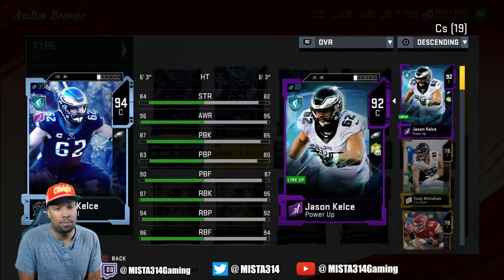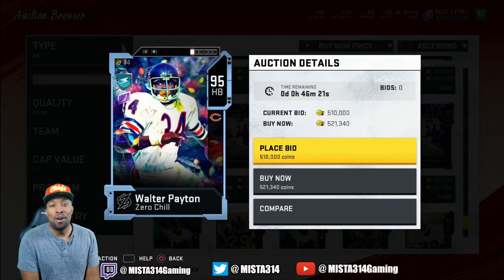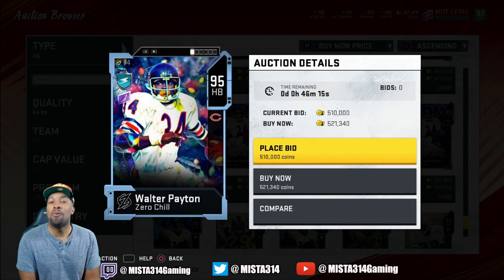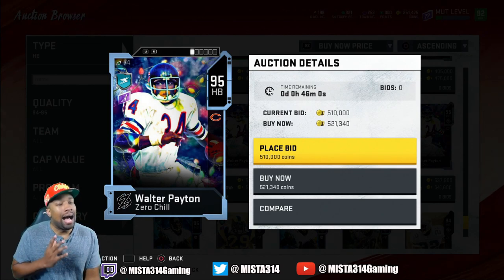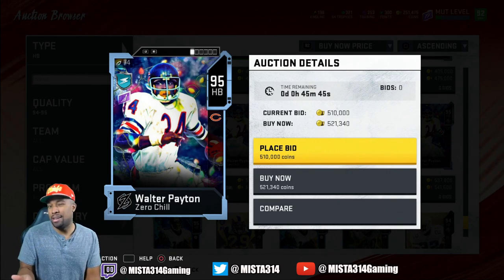Now here we go - the man, the myth, the legend, Mr. Sweetness, aka Walter Payton is in the game right now. For me this is a surprise because everybody was speculating there was gonna be another Bo Jackson card. They still could slide us one, but it'd be hard to believe because they've already released a lot of running backs within the past two days - we got the Ahmad Green, an out-of-position Cordell Stewart 95 overall, and now Walter Payton.